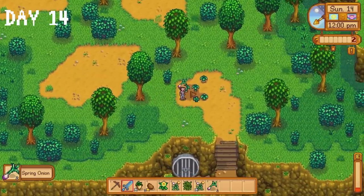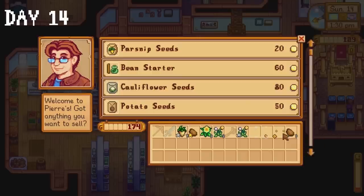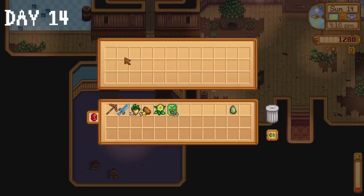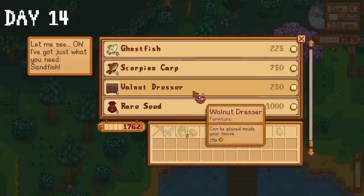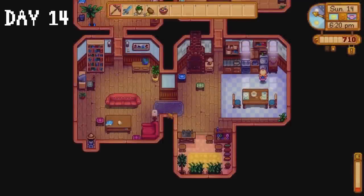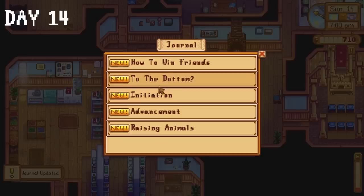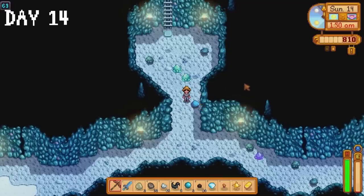Another round of foraging is on the agenda — I accidentally on purpose continuously ate all the forage items during the days we had hundreds of crops to water. I sell some forage to Pierre, collect a horseradish and a leek from the chest in the mines, give Robin the axe she lost in the forest, and complete the spring forage bundle in the community centre. I give Leah a jade for a quest, then give Haley a fruit salad birthday present that cost me over 2,000 gold. The rest of the day is spent in the mines where we pass out on floor 69.